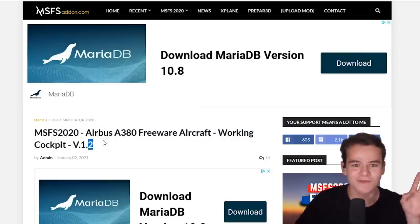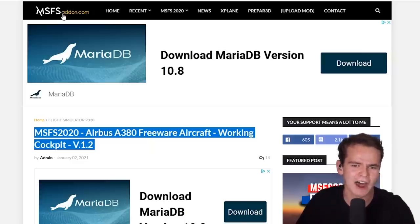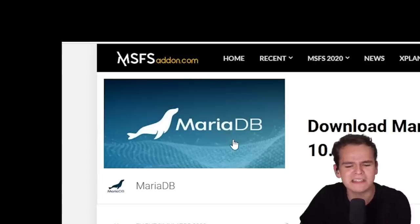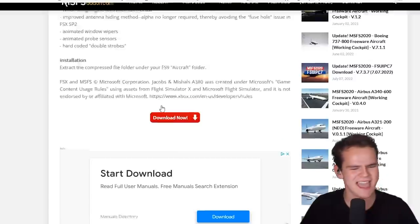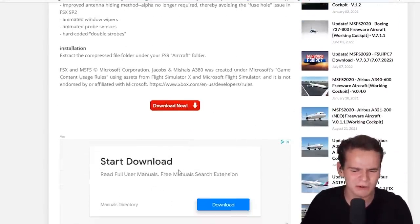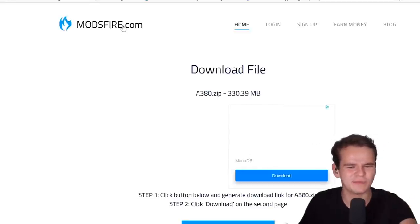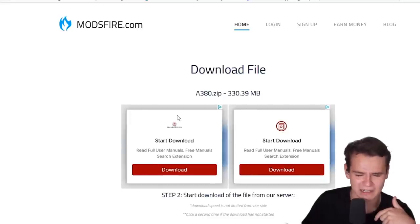This is something I've never taken a proper look at. The Microsoft Flight Simulator Add-On.com website seems a bit sketchy. I don't know what MariaDB is — there's a seal, whatever it is. It's just a bit strange. Look at this download button — you don't even know which one's the right one.